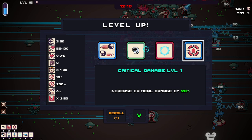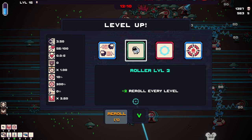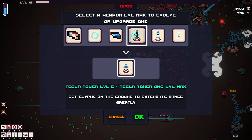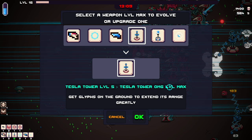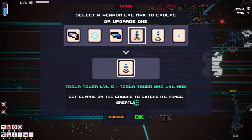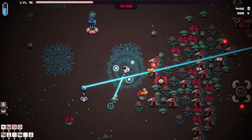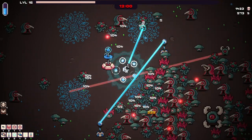Let's grab increased critical damage by 20%, or we can upgrade our roller. Oh, we have rerolls — I forgot about that whole thing. Tesla level 5 goes to Tesla Tower. Oh my god, level max! Get glyphs on the ground to extend its range greatly. Okay, what does that mean — glyph? So I have to pick up something? Oh, so it zaps to those.